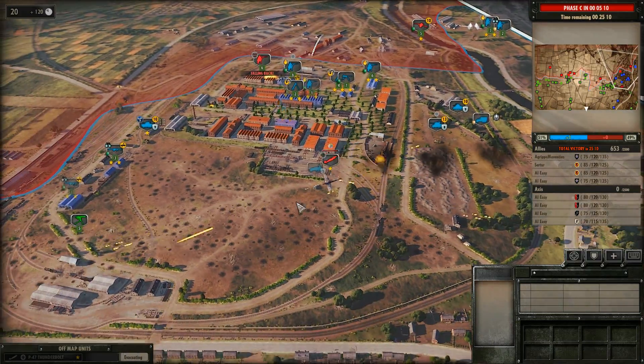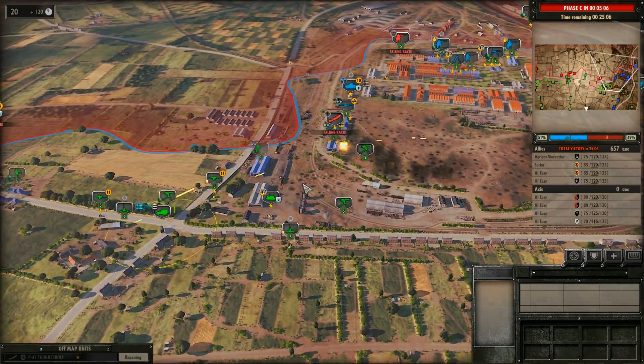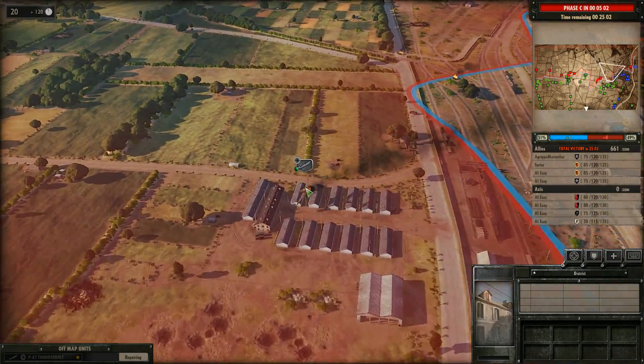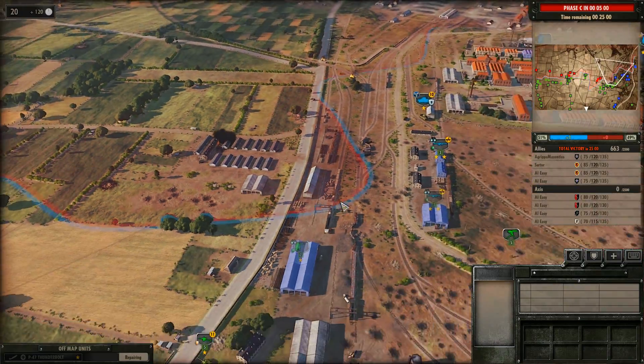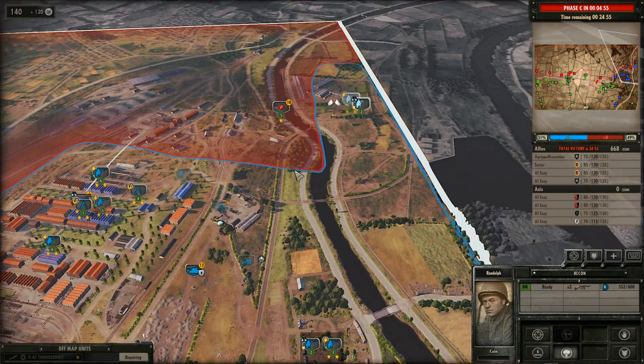For those of you watching, these are all new American units that were just added. I think you're going to get this one, Surtur. Oh yeah, he's going down. Nice shooting! Boom — that was a nasty explosion. We're going to see if we can take out that AT gun. You're being fired at by enemy mortar just to your north.